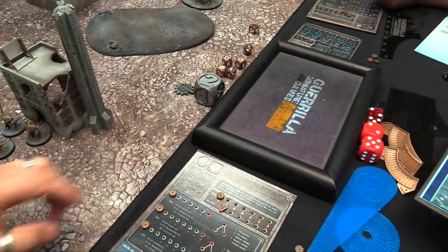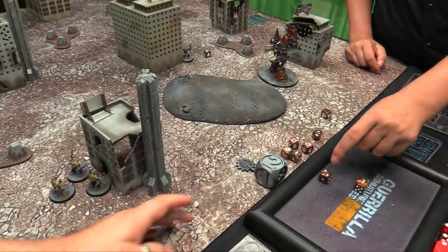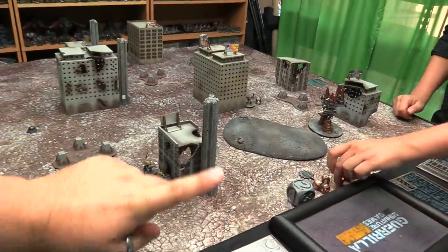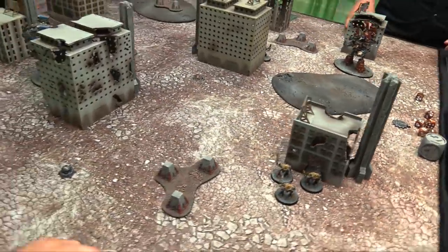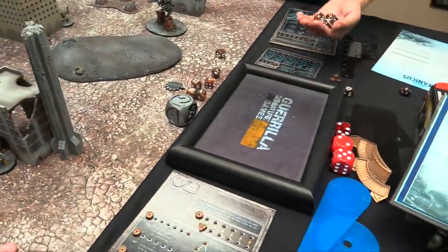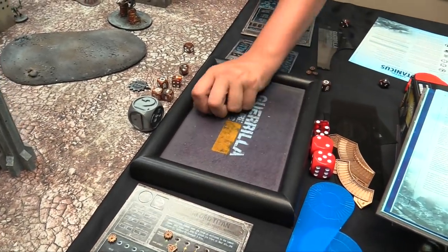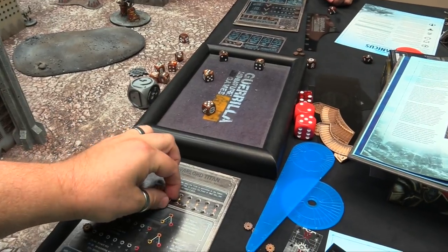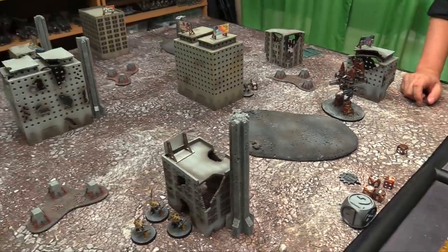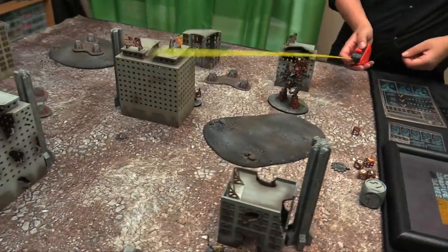Unlike the original edition where you handed back first player, we dice off again. Owen is once again first player. In the stratagem phase he fires his apocalypse missile — 5 dice hitting on 3s — and gets 4 hits. I have to make 4 void shield saves on a 3+. I fail 2 — my shields are down to their last stage of 3+. Owen then issues an order to rush his Knights again. In the order phase I also successfully issue an advance order to my Questor Knights on a 4+.